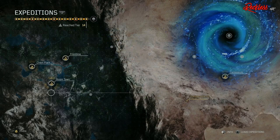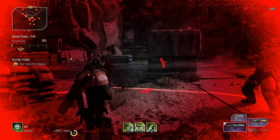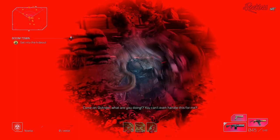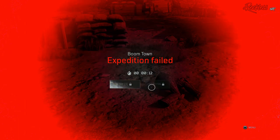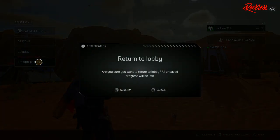Then go ahead and start any expedition and die as soon as you get into it. I prefer going into an expedition that requires people shooting at you because they kill you faster. Once you die, go ahead and click on abandon in order to leave the expedition. Once you are out of the expedition, go into your game menu and return to lobby, and then confirm.